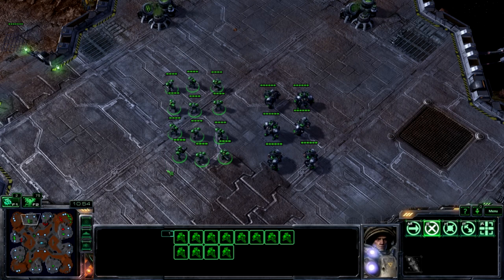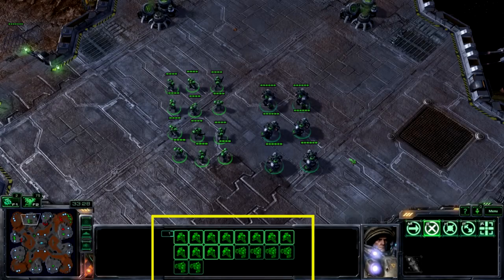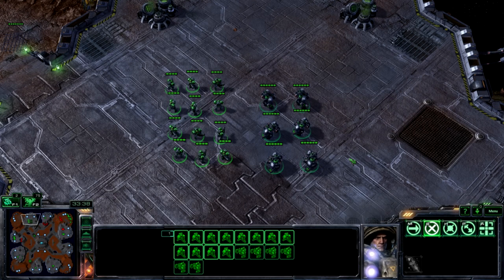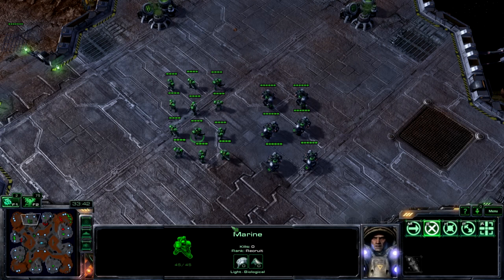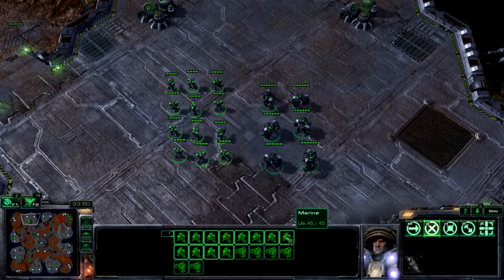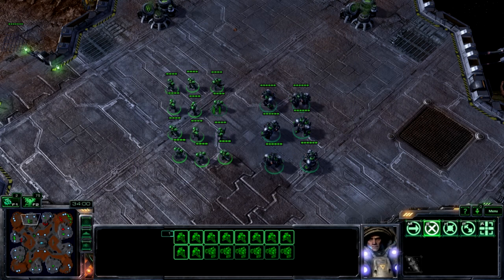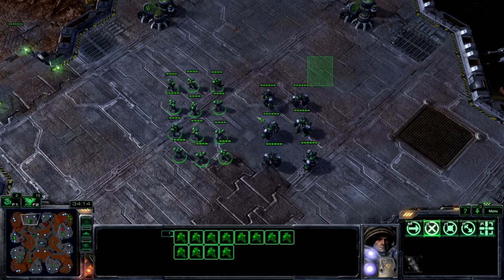While holding the shift key, you can make select boxes, or you can double click, or even hold the control key as well and click to select groups of units. At the bottom of the screen, the units you have selected are shown. Each little icon displayed here represents a unit you have currently selected. If you click the left mouse button on one of these icons, you'll select that single unit. If you want to remove a unit from your selection, you can hold the shift key and click the unit's icon. You can also do the same by holding shift and clicking a unit on the map. Hold control and click the icon to remove everything except that type of unit from your selection, or hold shift and control to remove all units of a certain type from the selection.